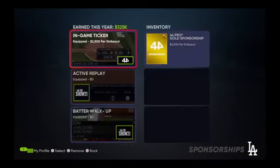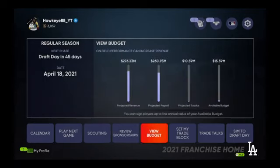Moving on, you can review sponsorships — these are things that make your team money. Right now I have only one since the game just dropped: $2,500 per strikeout, so every time I get a strikeout, my team earns money. It even shows you how much you earned this week, which they didn't show in previous versions. That's a new and cool feature — a good way to see more about where your money goes.